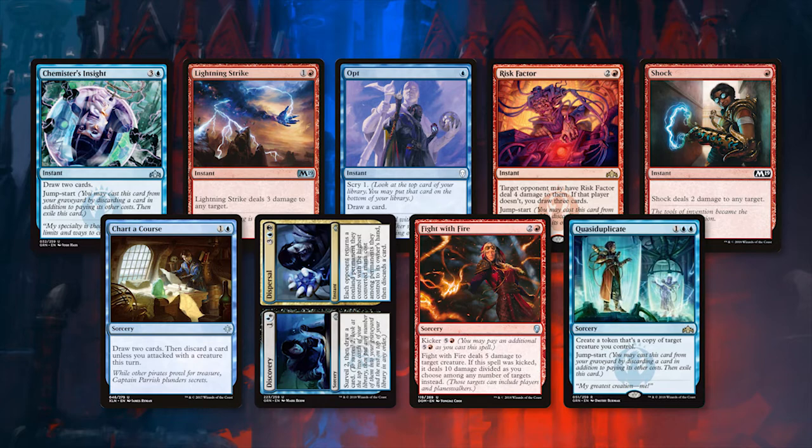Risk Factor, while able to draw cards, also plays the role of dealing direct damage to the opponent and shortening the clock. This is a very powerful card that I think we will see hit a few decks this standard season, but this is not the kind of deck that can capitalize as well on multiple copies, which is why we are only running one. We again see Jumpstart here, which gives us two uses out of the single copy while also pumping our Crackling Drake.